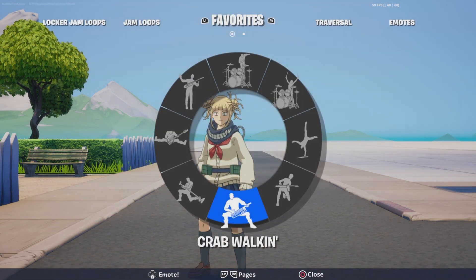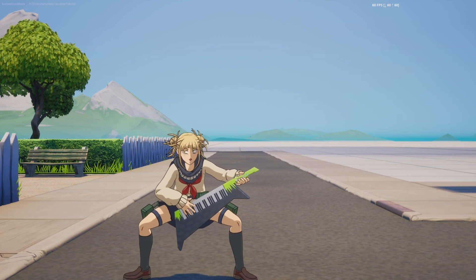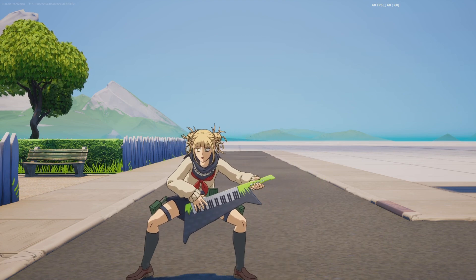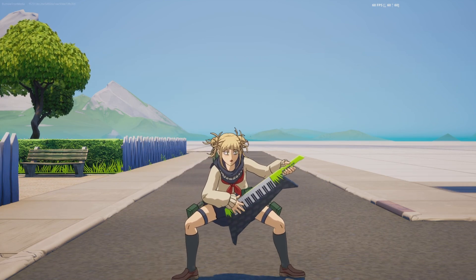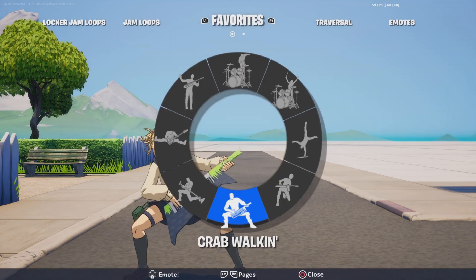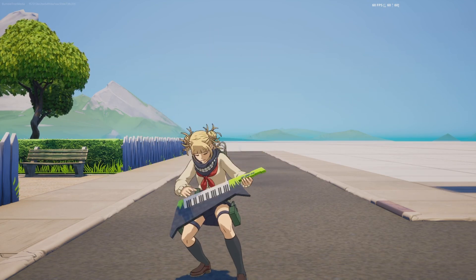We have a keytar — the only two keytar emotes we have at the minute is crab walk, which looks dopey as anything with Toga's face. But you can see the design of it, it's very nice. It's got the green and the black, and then the little blush characters on the black, sort of shiny there. And we're also flipping out — not the best skin for it, but anyway.